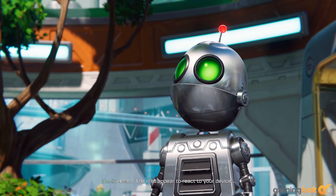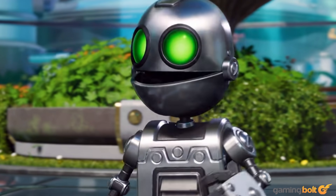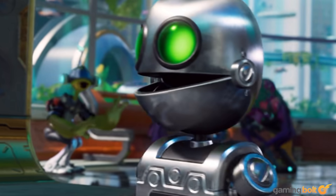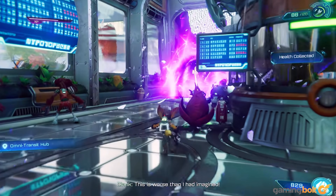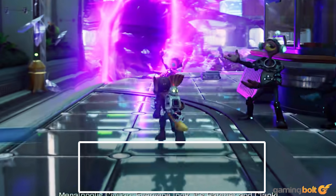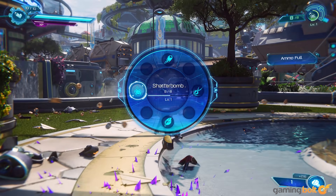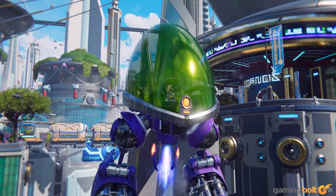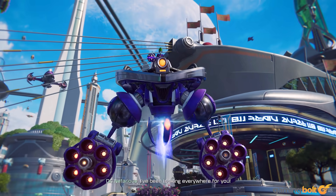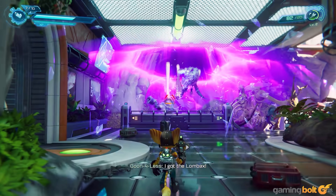Ratchet & Clank: Rift Apart builds on the great work Insomniac did in Spider-Man, with a similar approach to ray tracing. Based on the trailers, we're looking at a solid ray traced reflection implementation. Clank is a highly reflective surface you see all the time, but plenty of environmental assets in the game's light sci-fi setting are also glossy and highly conducive to enhancement through ray traced reflections. From pipes and railings to puddles, there are plenty of areas where we see Insomniac implement ray tracing in much the same way as in Spider-Man. There are resolution cutbacks and not all dynamic objects on screen get reflections, but it's a massive upgrade relative to the screen space reflections in 2016's Ratchet & Clank.